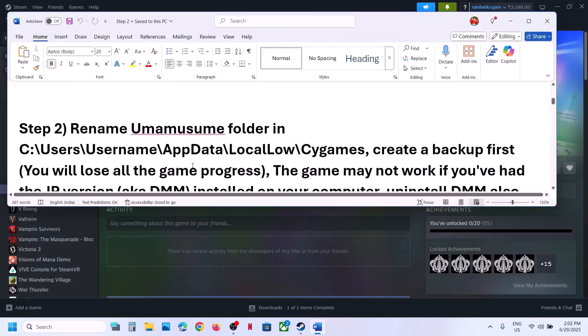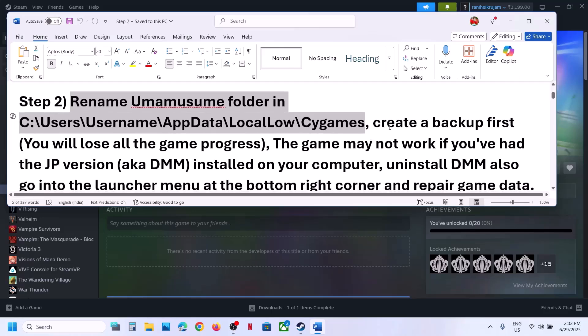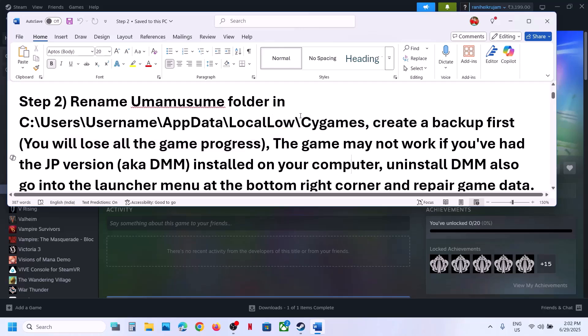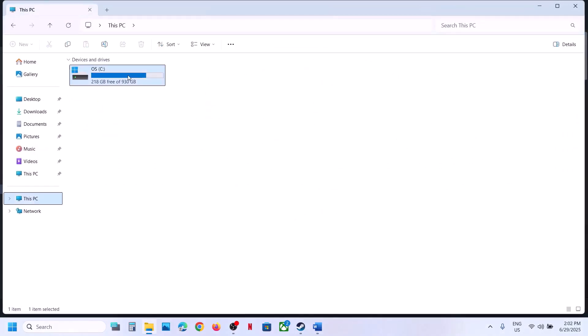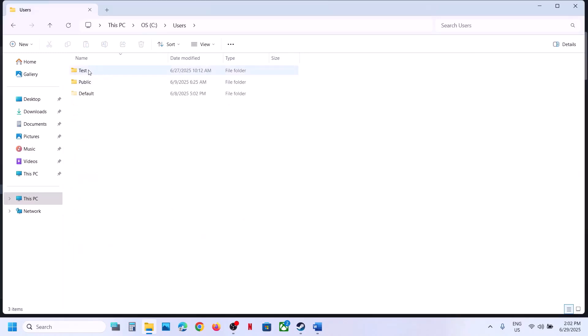The next step is to rename the game folder in this location. First of all, create a backup because you may lose all your game progress and have to start from scratch. Open File Explorer, go to This PC, open the C drive, now open the Users folder, and open your username folder.